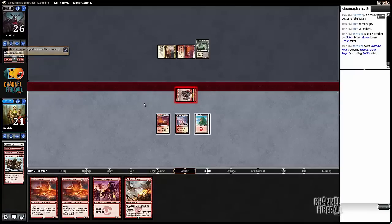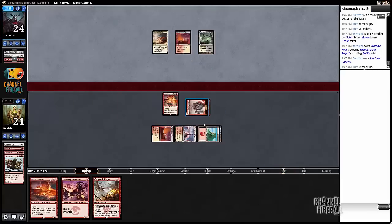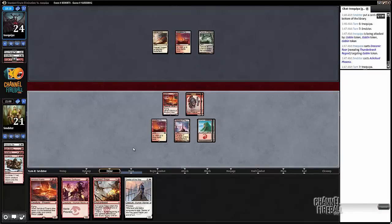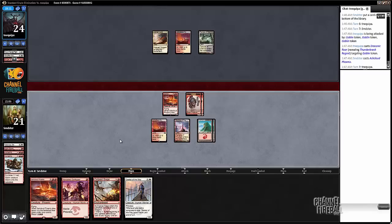We revealed a Thunderbreak. With this little pressure on board I think I am going to go ahead and play a Phoenix — you can attack through a Thunderbreak if he plays one next turn. We do lose out on a turn of Outpost Siege being in play, which kind of sucks, but if our opponent doesn't draw a land anyway we're just going to crush him. So now I'm definitely going to play the Siege.